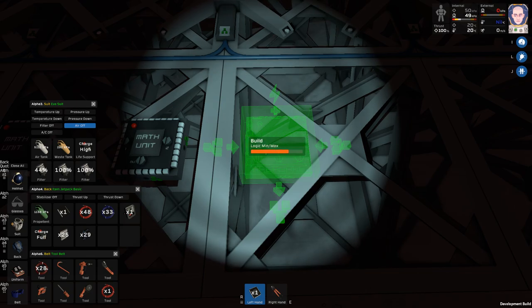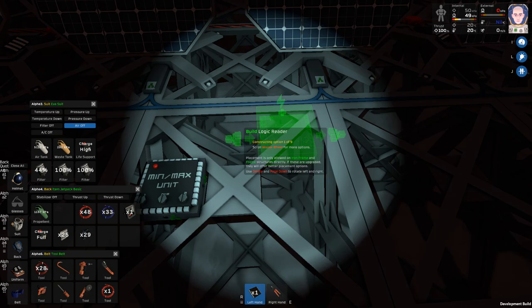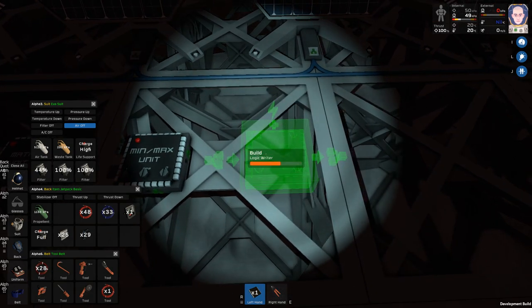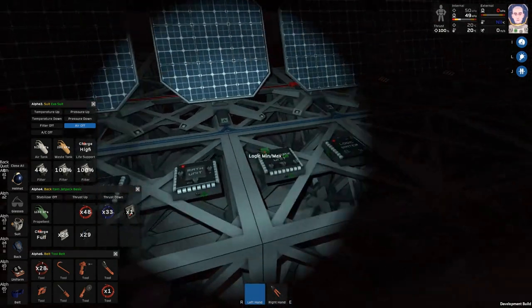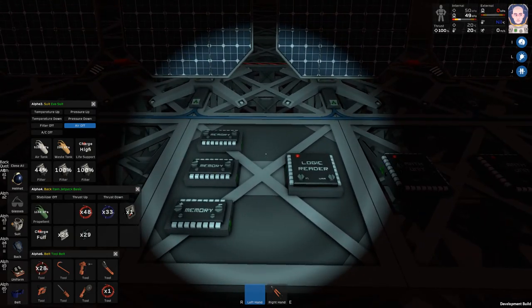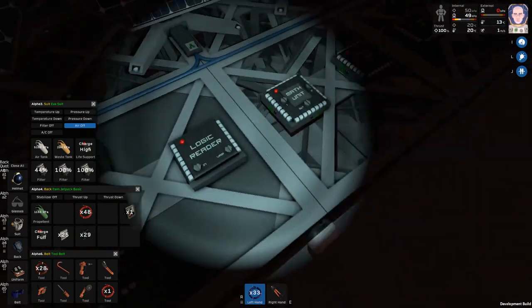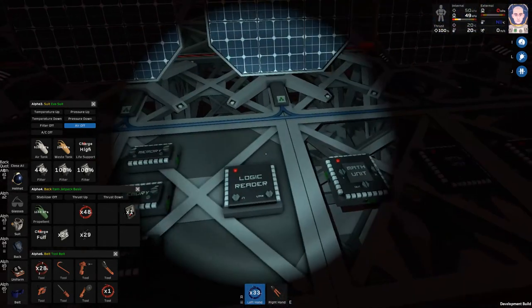Then a min-max unit, and then a logic writer at the end. No idea what it's doing but that is it. Now I just gotta connect these up — down on the bottom with logic cable, and the top gets connected with power. I'm starting to realize this might be a bad spot and I might have to move this, but I can have the power coming down the side. I'll figure it out — it's just a matter of connecting all this up with data cable.